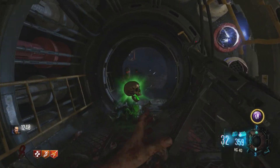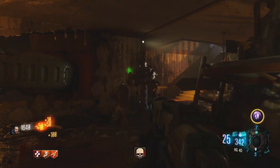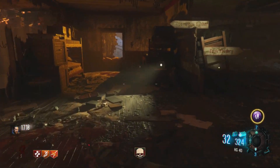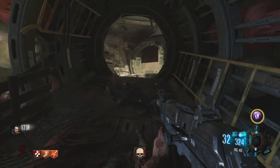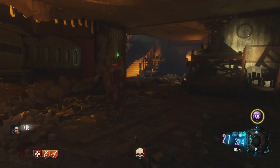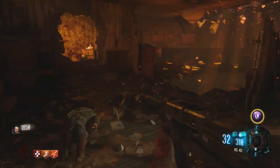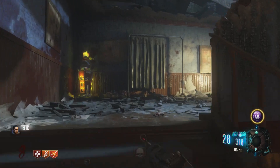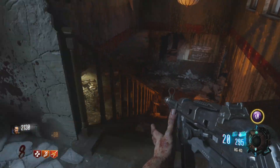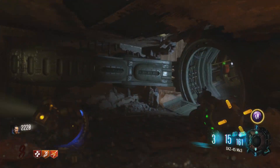Cracking the top three at number 3 is Double Tap 2.0. Not to be confused with the original — Double Tap 2.0 is significantly better. Double Tap 1 simply increases fire rate; Double Tap 2 keeps that ability but also effectively doubles your damage, firing two bullets for every one. The only reason it isn't higher is that it only applies to bullet weapons — wonder weapons don't benefit — but it's still absolutely amazing and one of the best perks we've ever seen in COD Zombies.